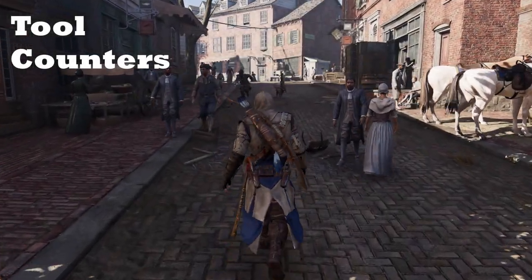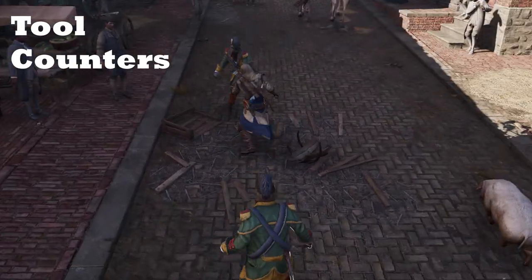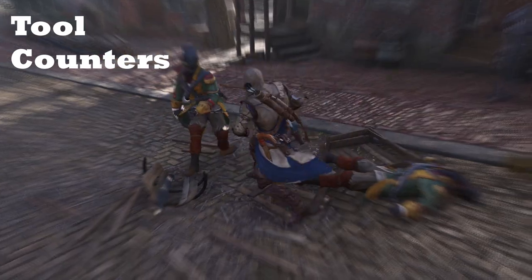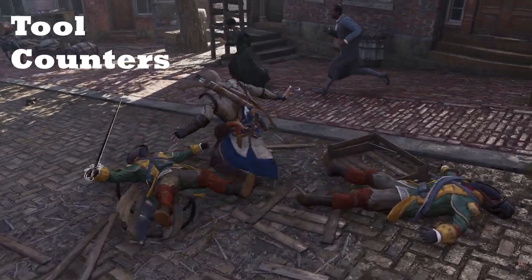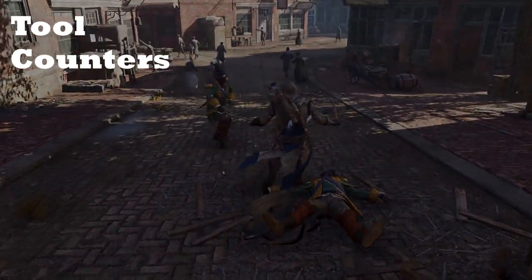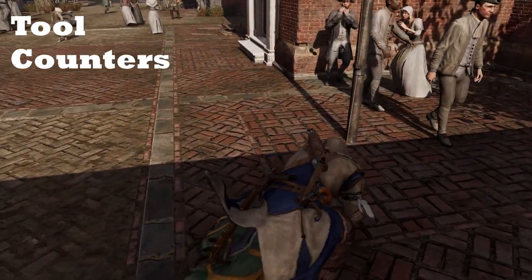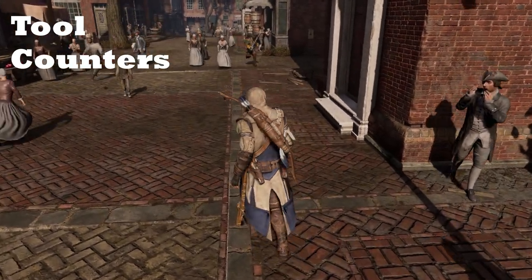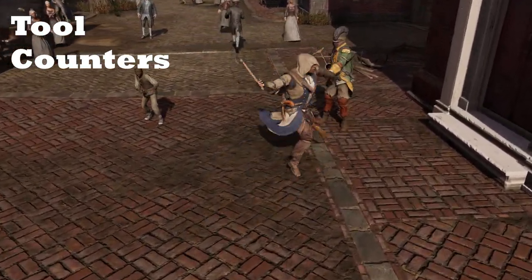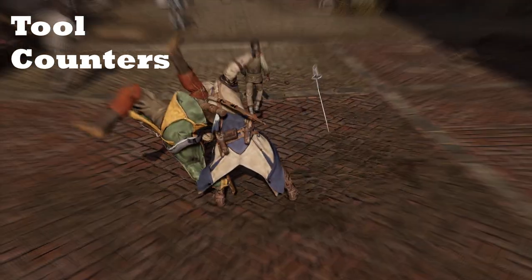Finally, you can counter-kill enemies with rope darts by pressing the tool button after a counter. In AC3, this allows you to counter-kill all enemy types, even jaggers, at the price of one bullet, and can actually be performed with any tool other than smoke bombs and bait. This becomes marginally less useful in AC4 and Rogue because any enemy that can be countered can be counter-killed normally — other than captains, where trying a tool counter will only cause you to take damage. However, it still looks cool, so you might as well mix one in every once in a while.